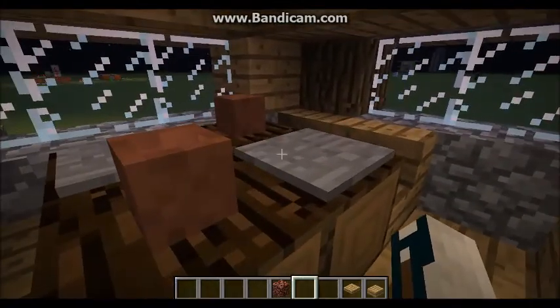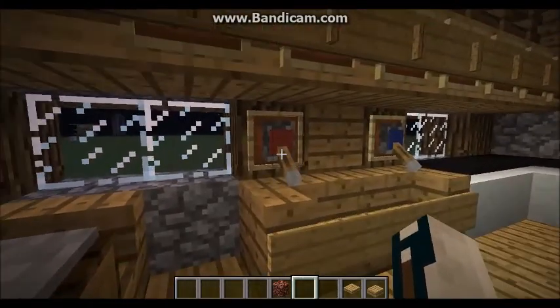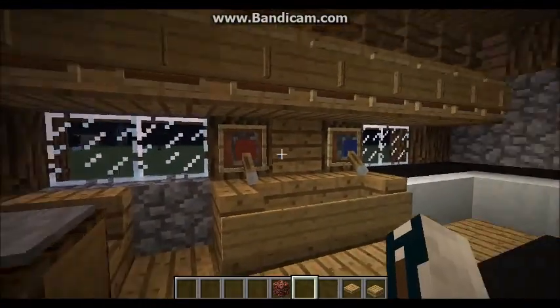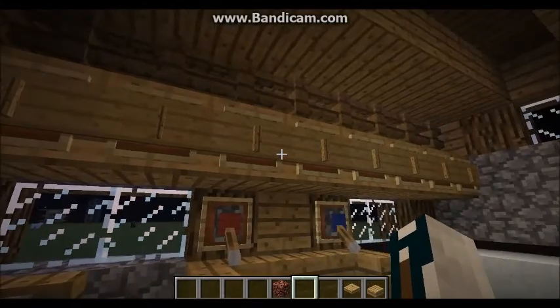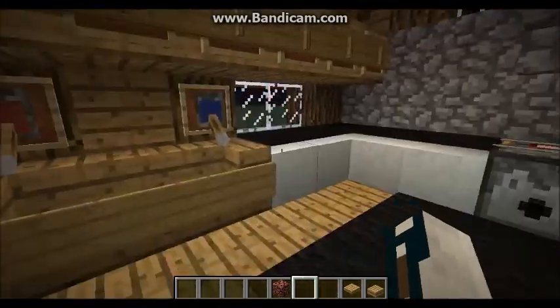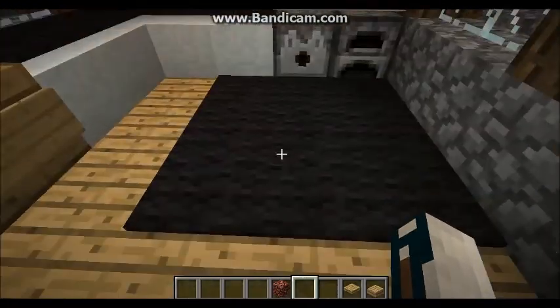Here, obviously, just a table, nothing fancy — just plates and drinks. Here, like the light switch, I just put wool instead. Up here you see cabinets. They're obviously not the best, but it's Minecraft — there's not really any real cabinets, unless you use chests, which is pretty cool.